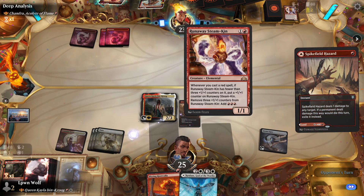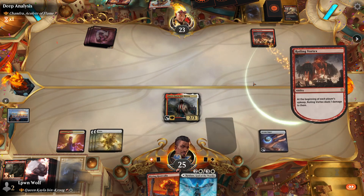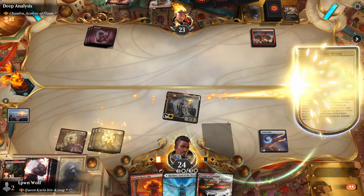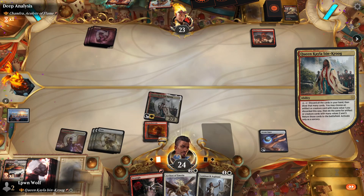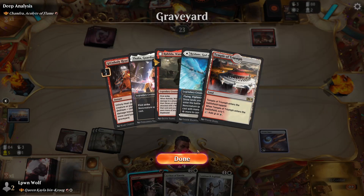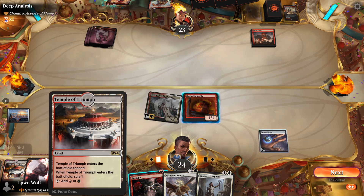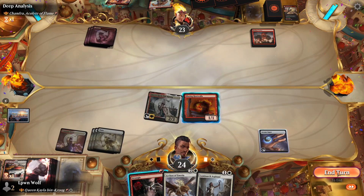Spikefield Hazard - man, it's full of removal. I mean, I get it, it's mono-red. And a Roiling Vortex - okay, so that's going to slowly kill us. But because I have more life, it's going to hurt me a bit slower. Let's activate Queen Kayla here. We might as well put the Blazing Rootwaller into play. Did the Madness just override the Redain? I think it did. Well, I've certainly learned something new today. That's actually really annoyed me.